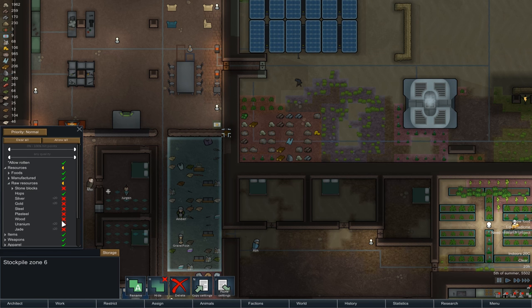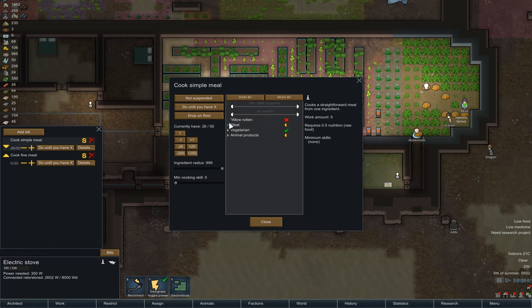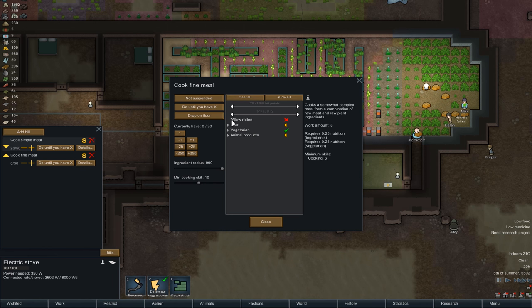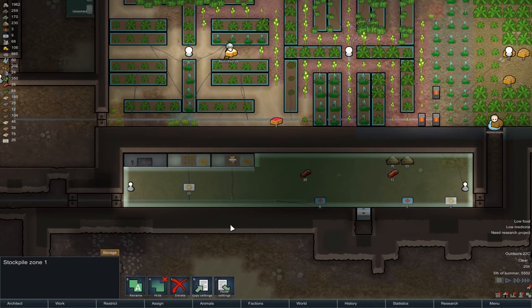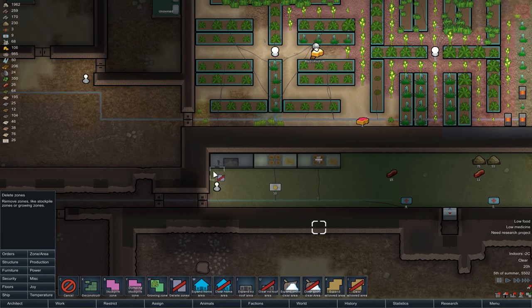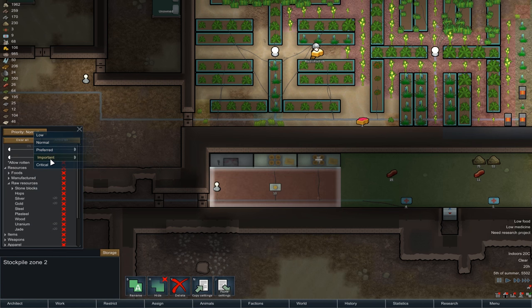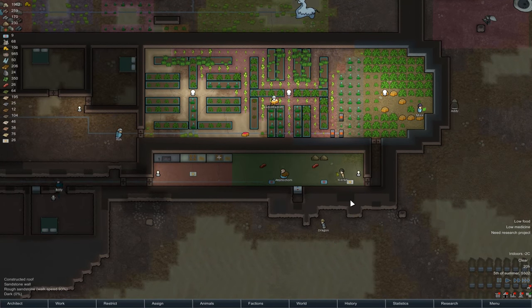Raw resources — some wood on the go there. Cooking tables: didn't set any bills up on this one, did set bills up on this one, then did silly things like forget to set minimum cooking skill on it. Just check they both got 'allow rotten' turned off — that's good. Now, one possibility for this area here is if we delete a bit of the zone at this end, we can put down a new zone — purely meals. So clear all, important, and this can be foods, meals. Meals end up at this end, raw resources at that end.